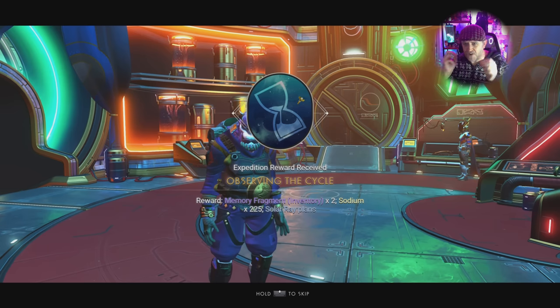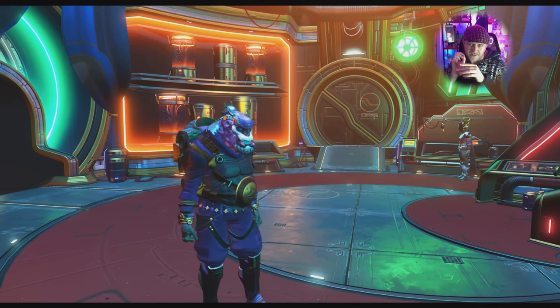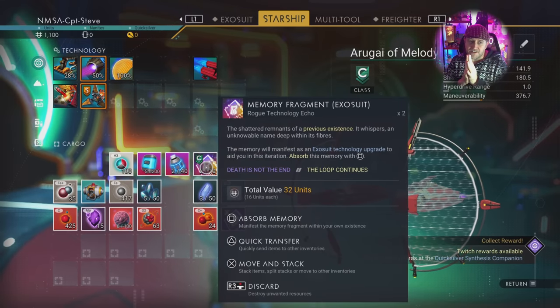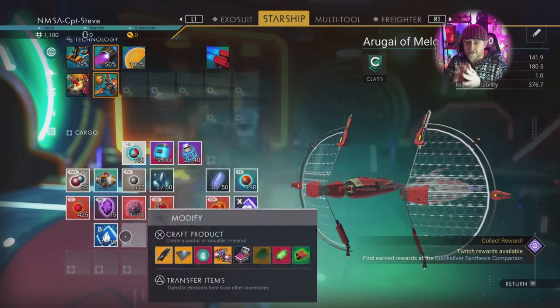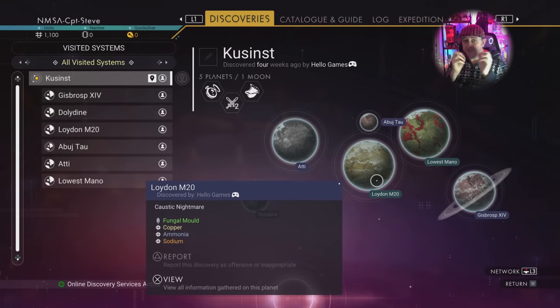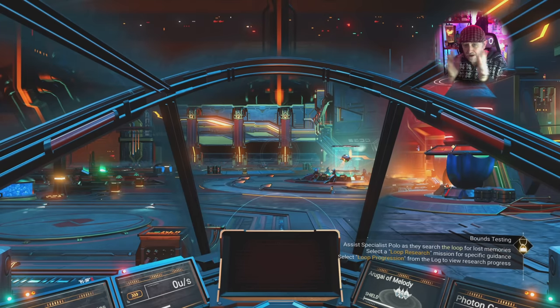Multitask as much as possible when doing each of the different tasks. For example, when you're on a planet that might have aggressive sentinels, shoot them, but you might also be able to find an abandoned building and get all the eggs as well.